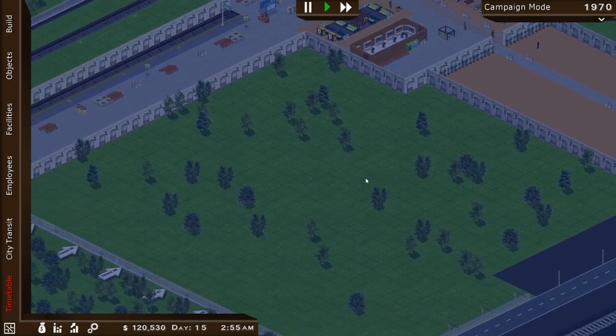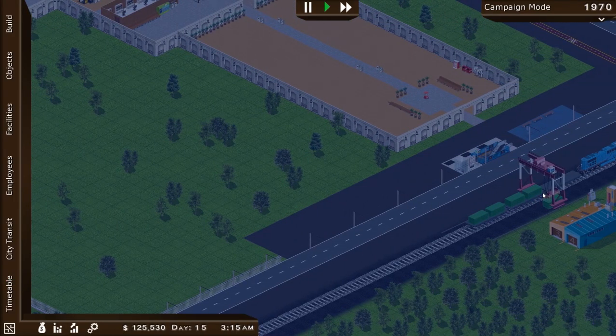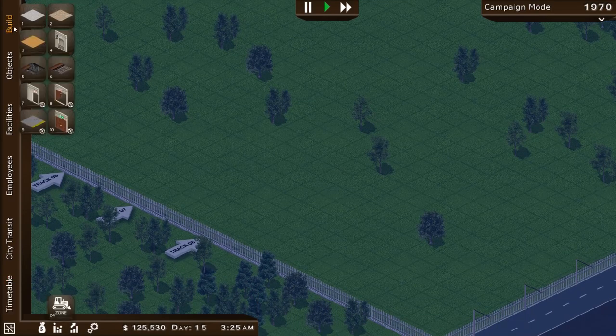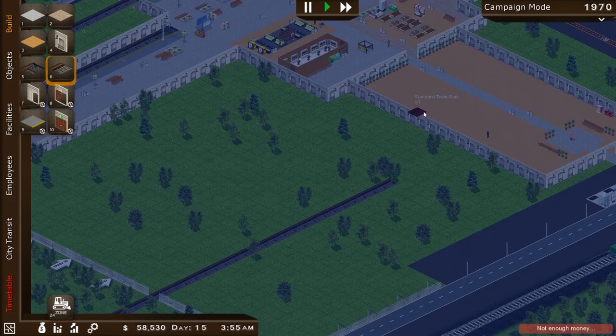We need to add on and build some more tracks too. With the $120,000 we have, how much is it to bring in another train? I definitely want to start building over here now. Can we just build this way? Can we connect to it that way? Oh there we go — we made our connection. I want another train station going on right here.